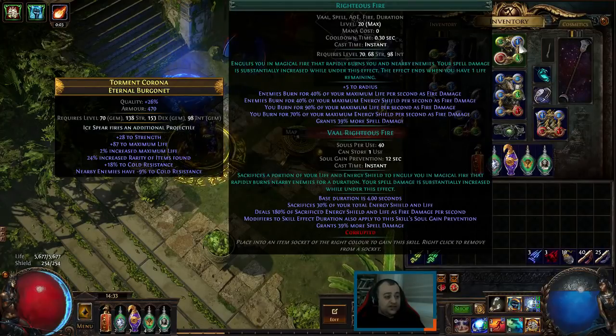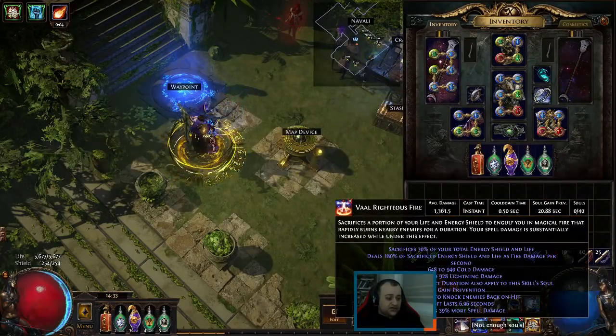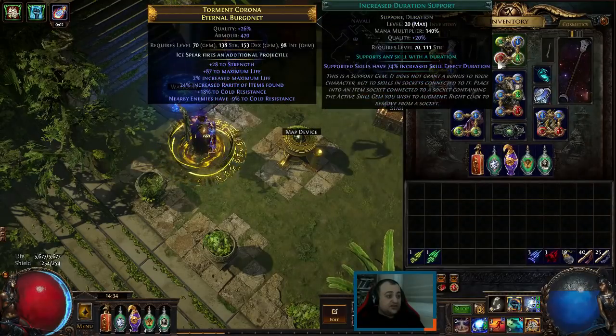We have Vaal Righteous Fire. We're not using actual Righteous Fire — Vaal Righteous Fire just gives us the last line in blue text. It says grants 39% more spell damage when the buff is active. With Increased Duration it's going to be active for about 6.96 seconds.